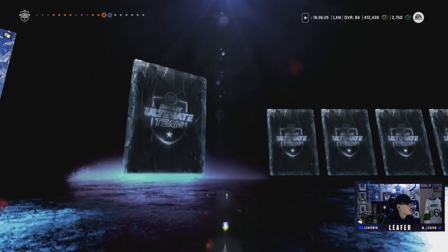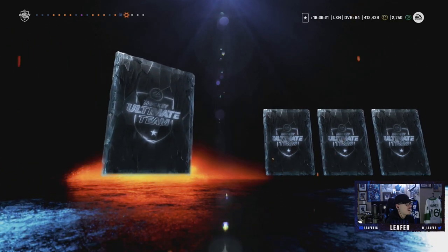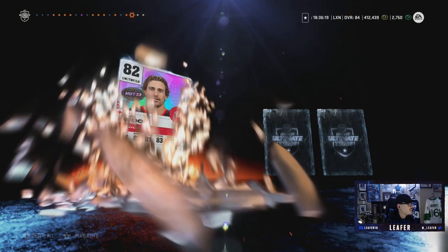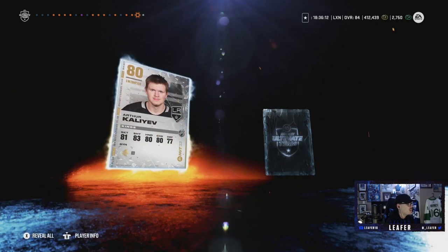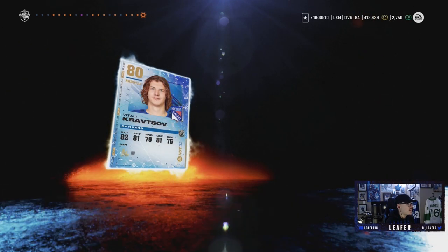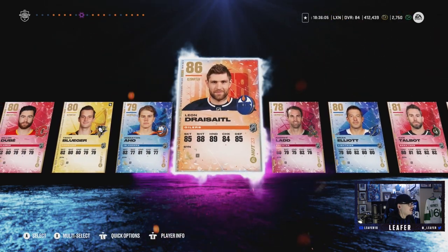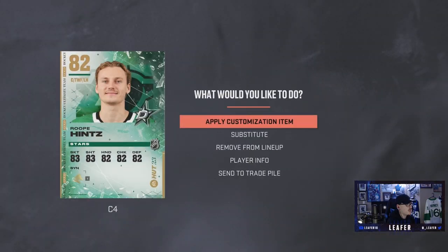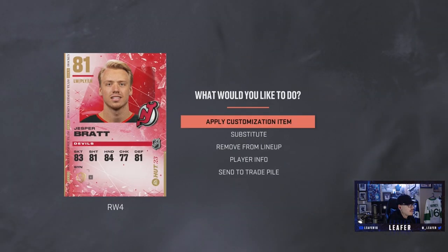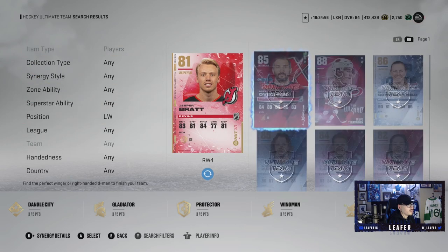Leon Draisaitl is going to be a huge add to our team — we love to see it. Cam Talbot continues the pack. Maybe we can get something else, but I doubt it after that purple pull. Pulinski — 82 overall Miles Wood. That could be an upgrade on our left side too possibly. Kaliev and Kravtsov. So Miles Wood and Leon Draisaitl are going to help out the team. That's amazing. Leon Draisaitl comes in and replaces Ropey Hints, and Miles Wood replaces Jesper Brad. I'm actually excited to try out Miles Wood, I'm not gonna lie.